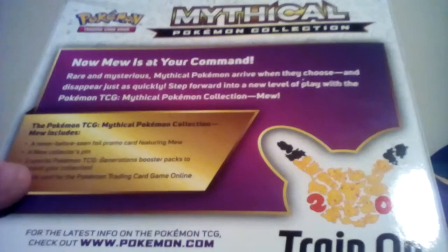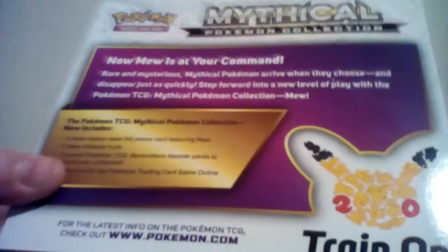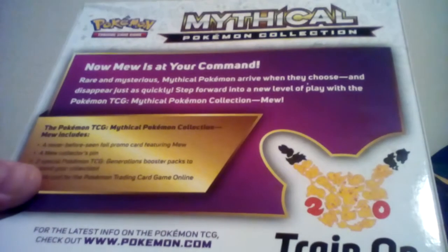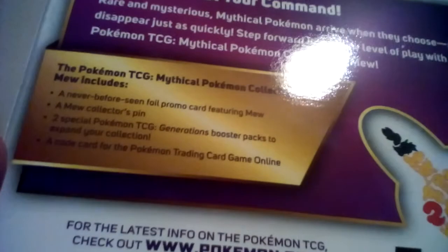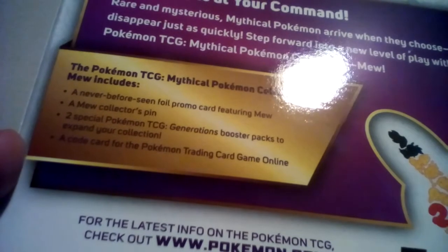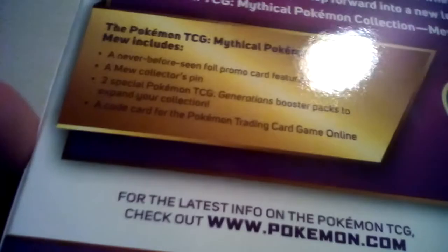The mysterious mythical Pokemon arrive when they choose and disappear just as quickly. Step forward into a new level of play with the Pokemon TCG Mythical Pokemon Collection, Mew. It contains a never before seen foil promo card featuring Mew, a Mew collector's pin, two special Pokemon TCG Generations booster packs to expand your collection, and a code card for Pokemon Trading Card Game Online.